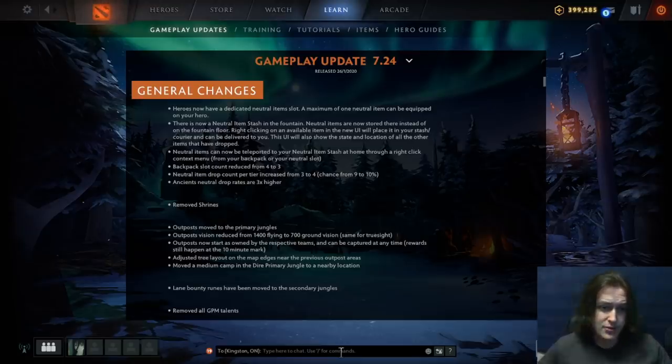So here we have the general changes. Heroes now have a dedicated neutral item slot, and a maximum of one neutral item can be equipped on your hero. This is something I'm really excited about because I felt like the value of net worth — which is gold, it's currency — was almost nothing in the previous patch.